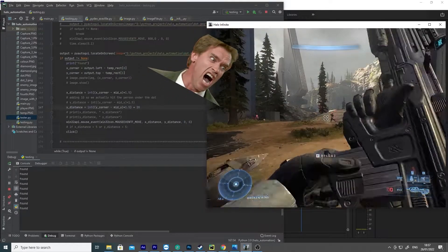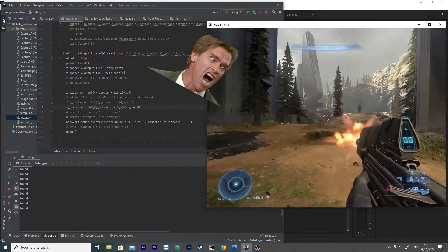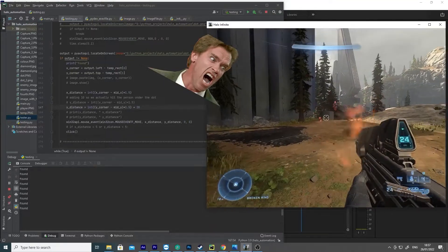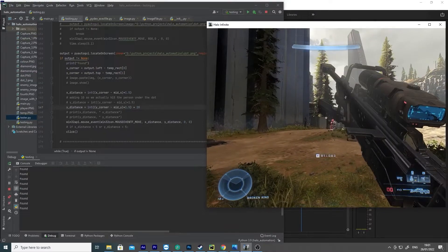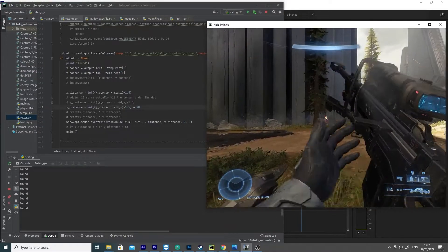Previously I tried to make an aimbot using PyAutoGUI to find enemies in Halo Infinite Multiplayer. I thought I could do better, so I developed this bot further and plan on putting it on GitHub.